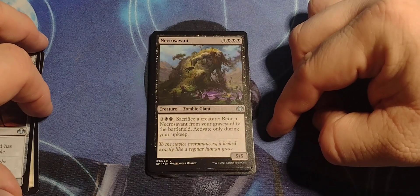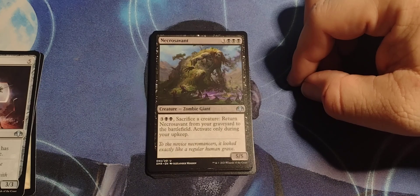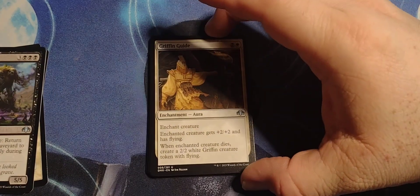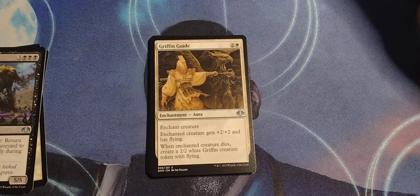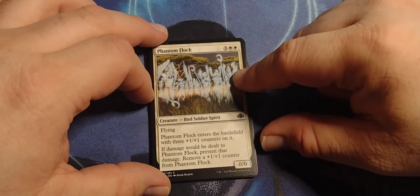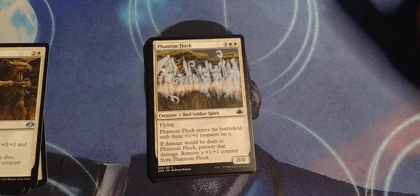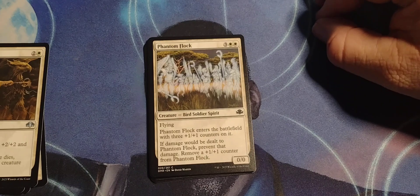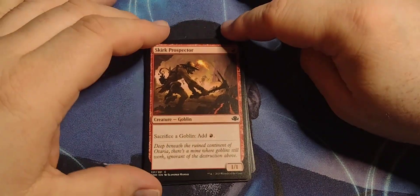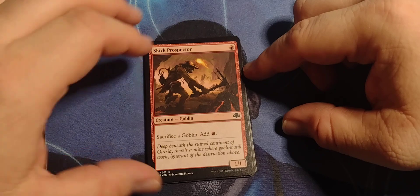Necrosavant — sacrifice a creature and bring him back; you could create a cycle, but you have to pay the five mana. Griffin Guide gives a plus two/plus two to something, and even when it dies you get another creature — a two/two Griffin. I'd probably play that. Phantom Flock is interesting, especially if you play cards that add plus one/plus one counters — you could essentially make it an unkillable creature.